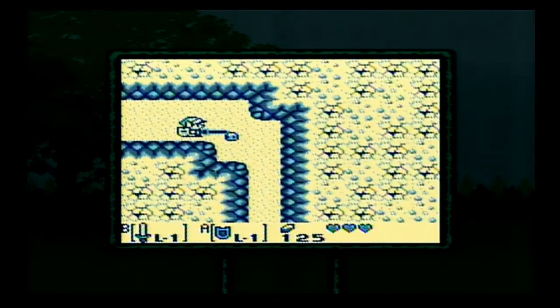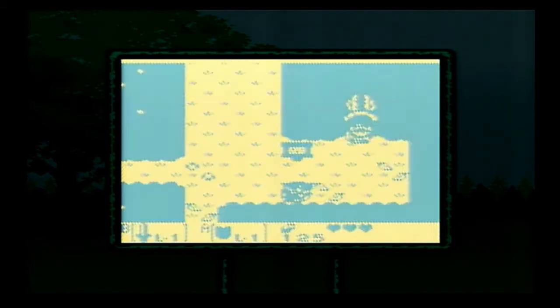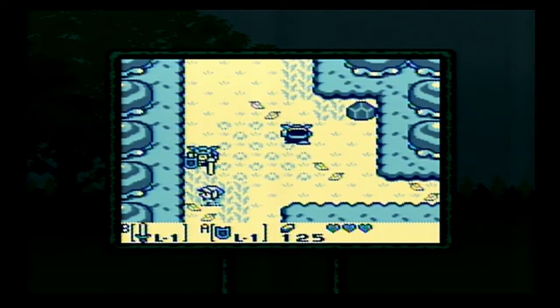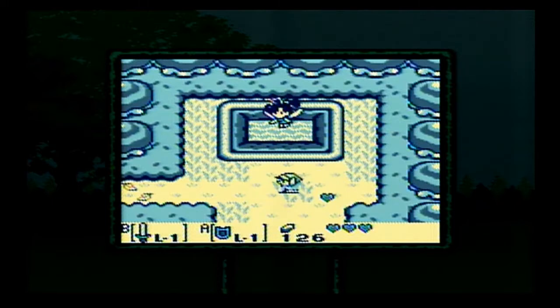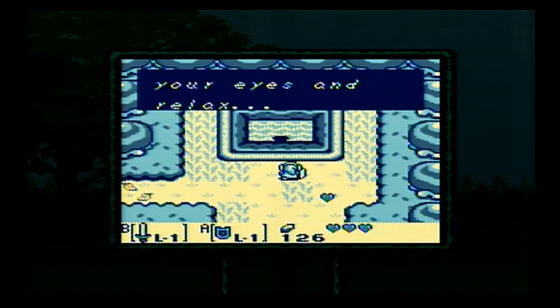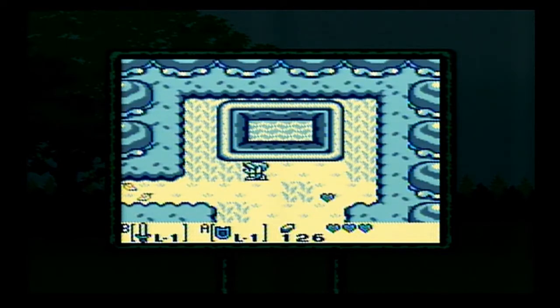Gotta push the blocks a little differently this time, and then we're going to sneak out. Some of these blob monsters, when they get hit, split into two smaller ones. But if you hit them with a charged sword swing, you'll defeat them in one hit. To the left of this screen is where Scooter was. And here we have a little fairy spring. If you ever visit a fairy and you don't have full life, the fairy will refill your life. There are a few fairies on the overworld, but a lot of times you'll find fairies in caves.